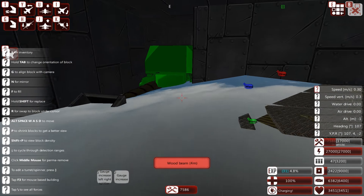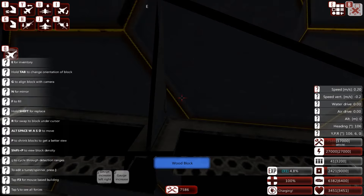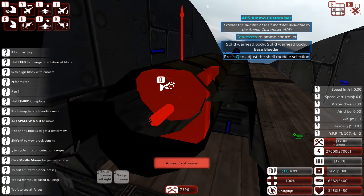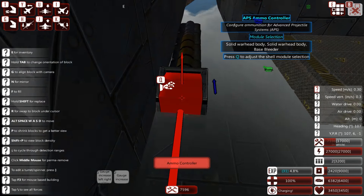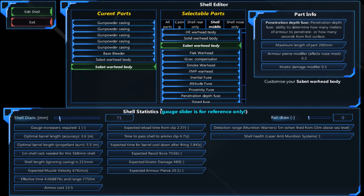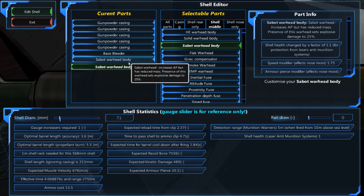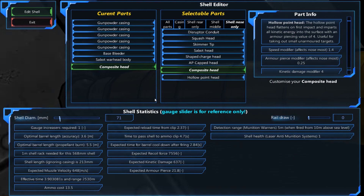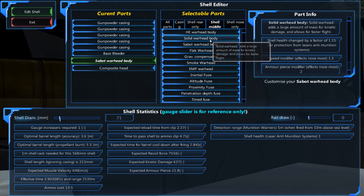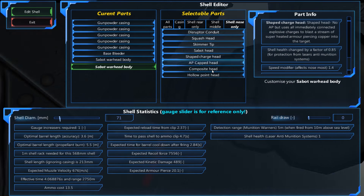One thing I do need to do is change the round this gun is firing. It's only a four-block long module and it uses a composite - a SABO - and it's already 71 millimetres. You can see it's a composite head, not SABO. This has got a nice little armour piercing, which means it does good damage against a lot of material. That's the SABO and composite.